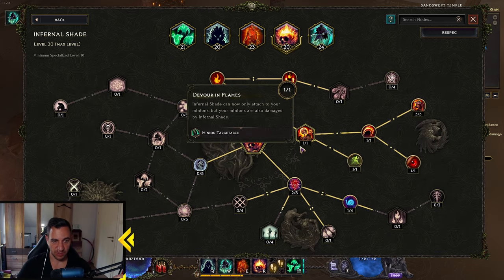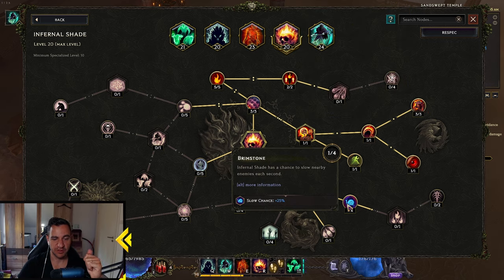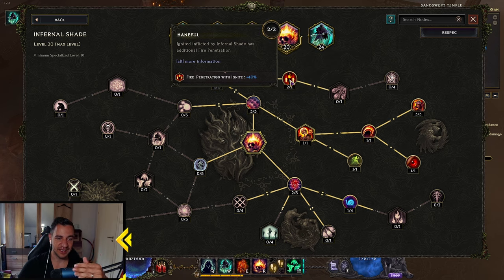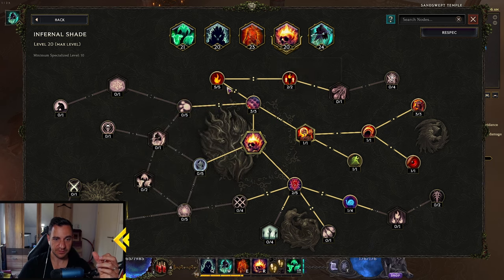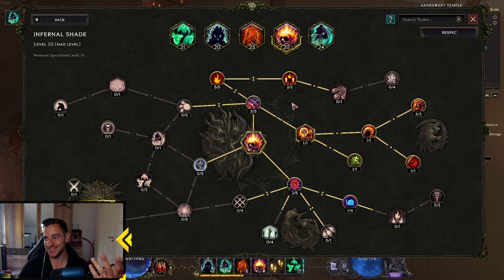Then we have the Infernal Shade, which is the same as always. What you want from this is it increases stacks, giving the Rathlord a max cast speed of 72% increase, which makes him cast way faster. We put one point into slow, and everything else is Ignite — so when enemies stand around him, they are Ignited. This also has Fire Penetration Shred. You can't use anything else because it kills your minion, so this is the only thing you can use with Infernal Shade. The Infernal Shade also has unlimited duration because of this node, so you only have to cast it on the Rathlord once, unless he dies.